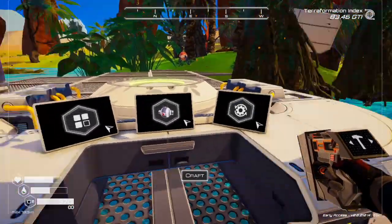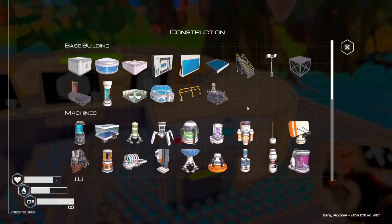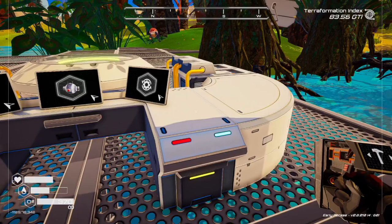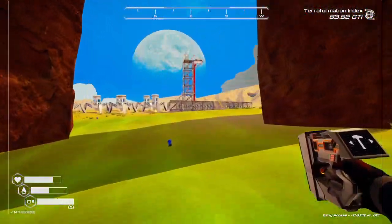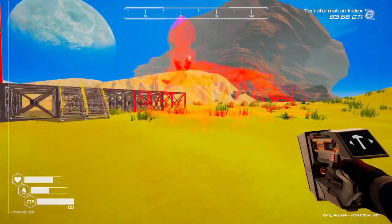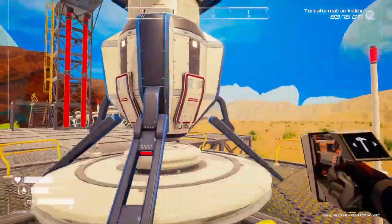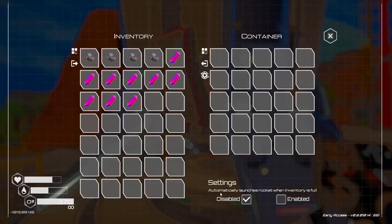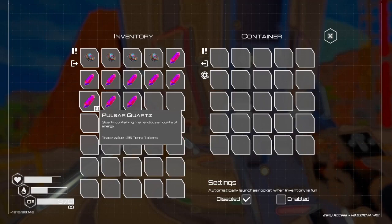Alright, let's see what all of this stuff is. What was the other thing I was gonna make again? Oh yeah, the space trading rocket. You know what? Let's put the drone station on hold and go build the space trading rocket, because I have so many credits and I wanna see what this thing is all about. Let's put it right next to this thing. Automatically launches rocket when inventory is full. I just got three notifications — space pirate gain. My achievements are probably gonna be broken because I have no internet right now as well.